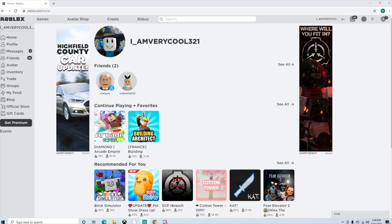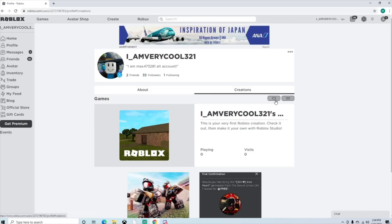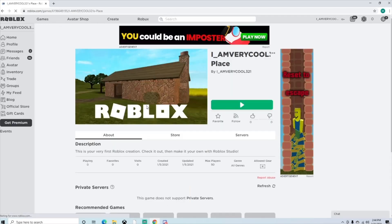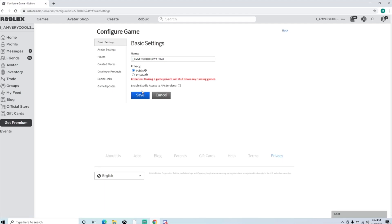So whenever you make an account on Roblox — I'm teaching you guys because this is on my alt — whenever you make an account on Roblox, it'll automatically make you a game. So you go to your profile, then you go to your creations, click on your creation, and this game is private. It's automatically private, so what you want to do is configure this game and make it public.